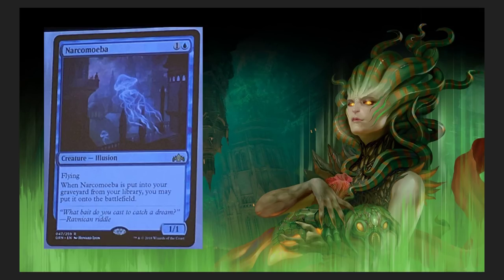Narcomoeba — this is definitely a reprint. Two-drop creature Illusion with flying. When it's put into your graveyard from your library, you may put it onto the battlefield. This thing's going to be quite difficult to get rid of. It's a sick, really good card. I think this is the third reprint of it, if I'm not mistaken — maybe second.